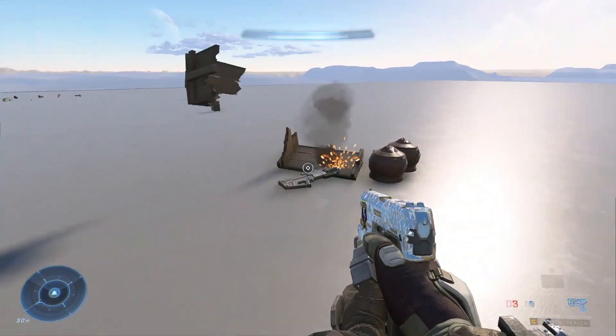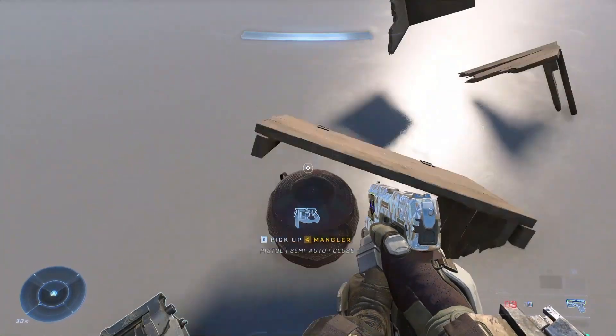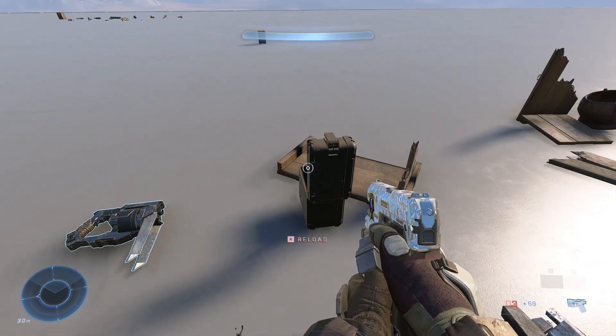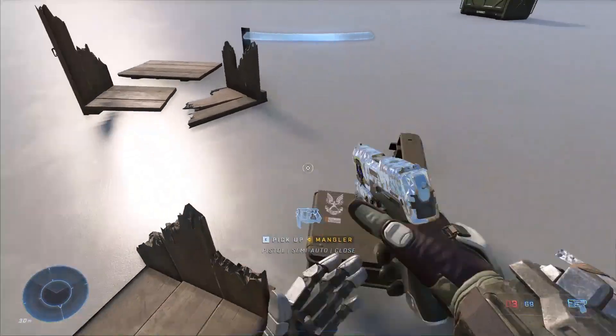Setting up the scripts for the random loot in the crates and baskets was overall pretty simple, but there are no ammo pickup items so I had to make one myself. I made it so that when you pick it up it deletes the box and replaces it with an open version to make it look like it was used, which I think looks pretty cool. Now let's see this all come together in my concept scene.